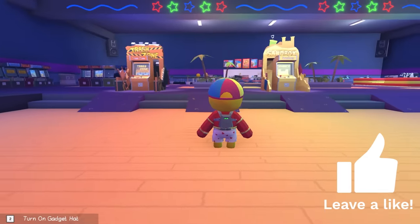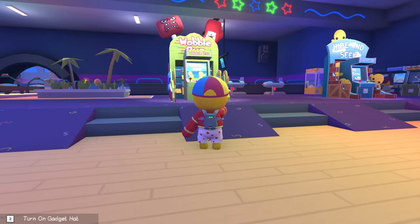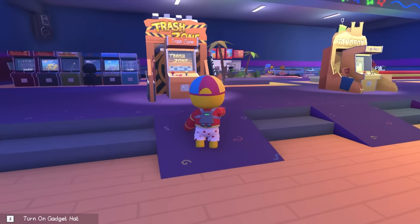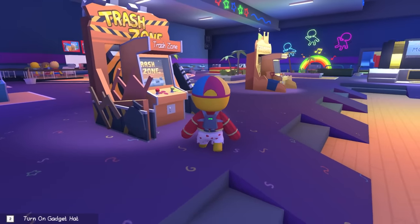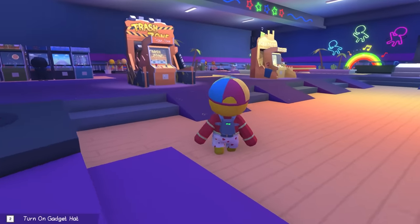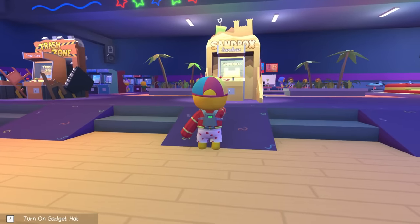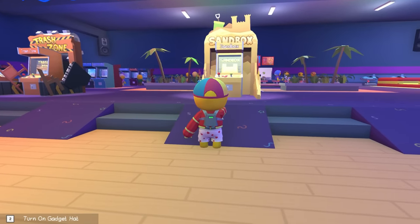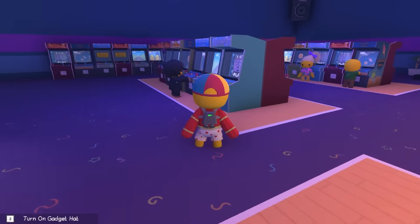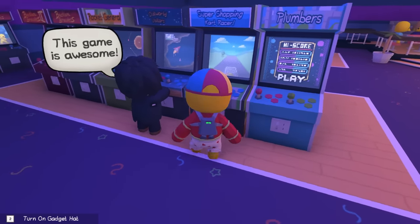There are four game modes currently: Wobbly Run — think Wipeout except for wobbly people — Hide and Seek, Trash Zone which is a party game where someone plays the trasher and knocks others into grinders, and Sandbox. We're going into Sandbox in a second because it's pretty cool. The hub world also has a bunch of arcade games.